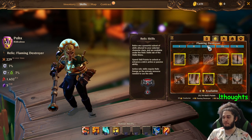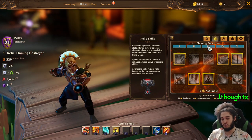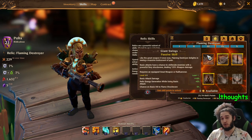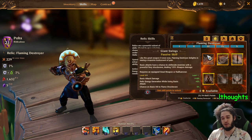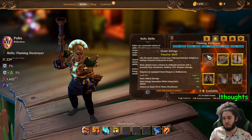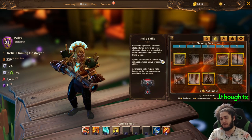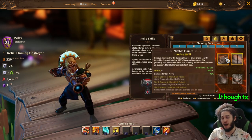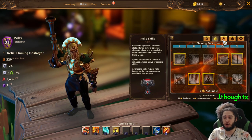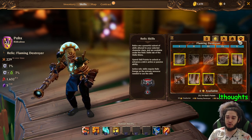I didn't play the alpha of this game but this is a really silly system. Basically they give you a choice of a relic which gives you an entire new skill tree, but once you pick it you're locked in and you have to make the decision right at the start of the game, which kind of sucks because you don't know all the stuff you can get when you first start. This really should be pushed back to like level 20 or 30 after you've played around with your character and understand how it works.